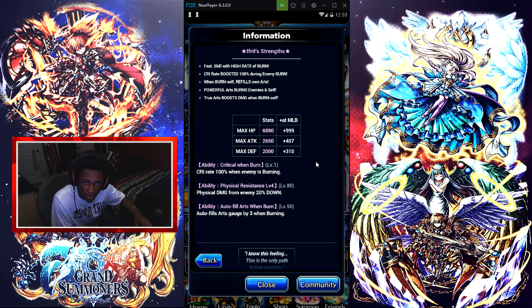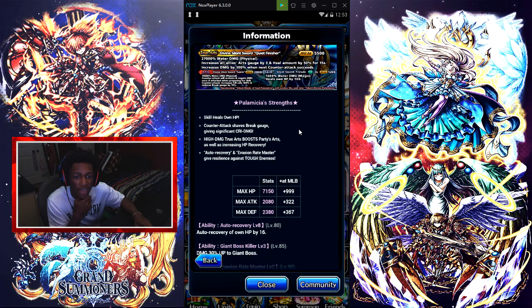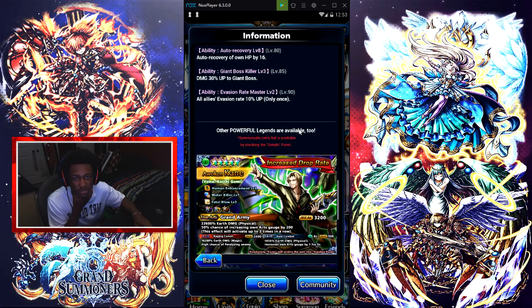Her true arts is 27k water damage physical, increases all allies' arts gauge by 3, heals amount by 50% for 15 seconds, and increases damage by 100% when the next counter-attack lands. She has a 5-star magic, 5-star support, and a 4-star magic. Here are her stats at max limit break.